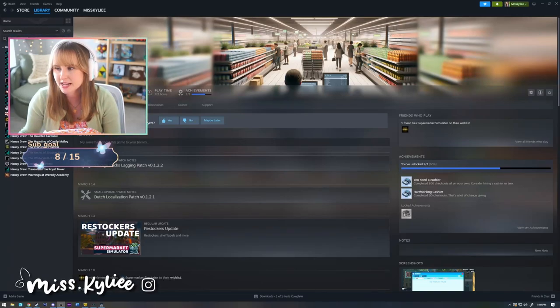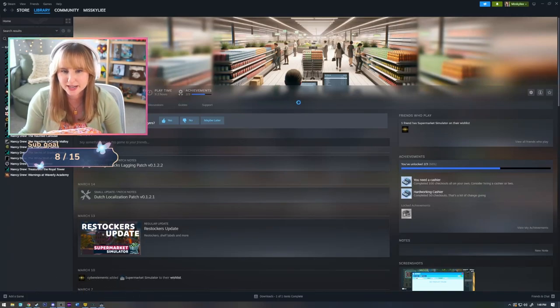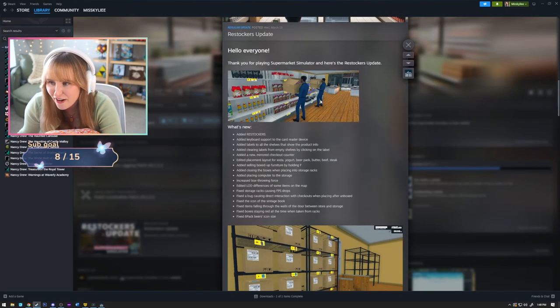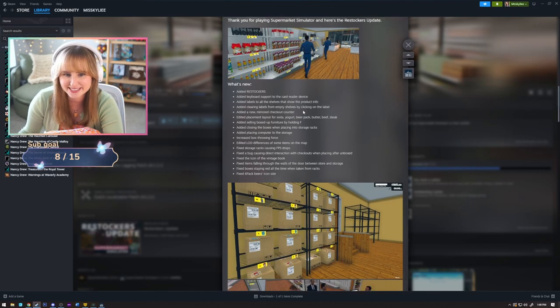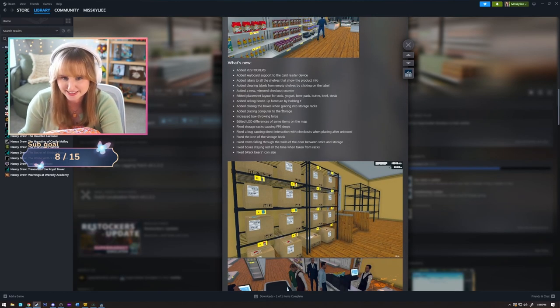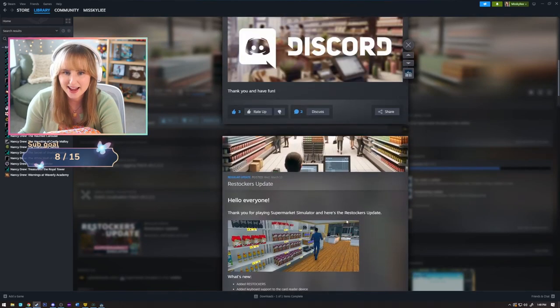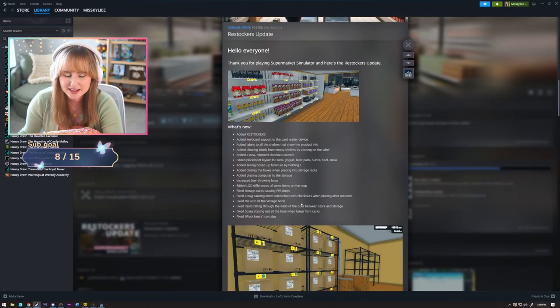Alright, let's play Supermarket Simulator — they just came out with an update. They added restockers, which is amazing, and they have labels now so you can see how much you have. And then you can throw boxes now too.